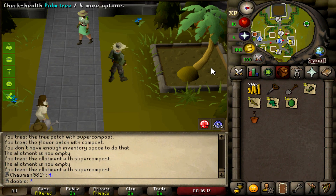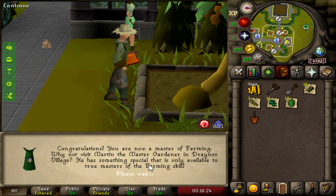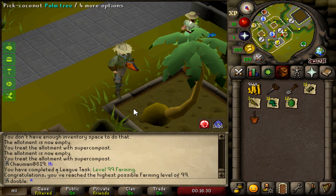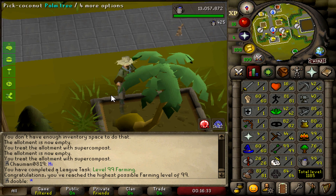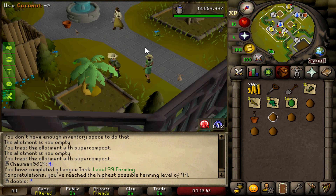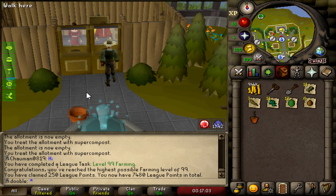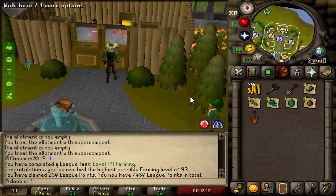What a way to start off guys — 99 Farming, my favorite skill. I rushed this, of course I did. I could have done it way faster too but I was focusing on other skills. Probably gonna go for 25 mil passively, I'm gonna slow down a little bit now that we're 99. Can't forget to claim the 250 — almost 7500 points.